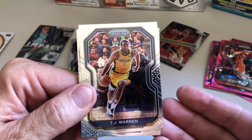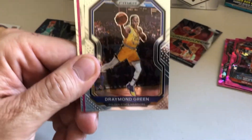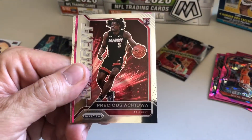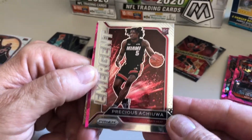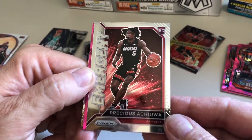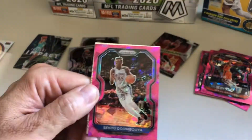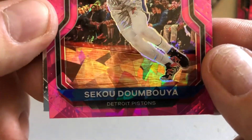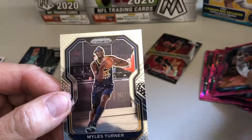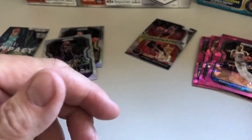First in this pack is TJ Warren, Draymond Green from the Warriors, and we got another insert — Emergent, Precious Achiuwa rookie card. That's a nice card. And we got a pink. And we have a regular of Miles Turner.